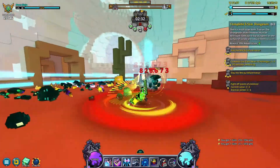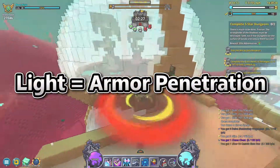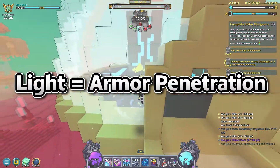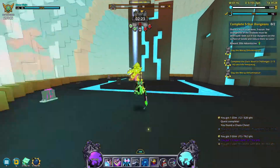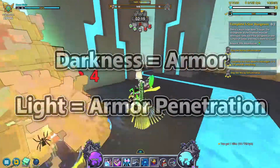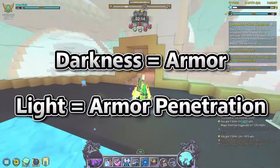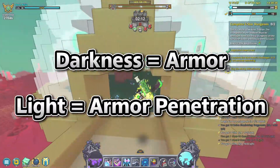A better term for the light stat, going off of what we said earlier about darkness being armor, is armor penetration. The higher your light stat, the more damage you deal to enemies with darkness. To summarize: darkness is essentially just bonus defense for enemies in geode topside or delves, and light is damage that pierces through darkness defenses.